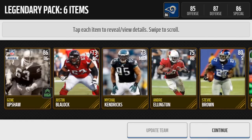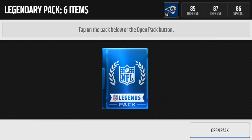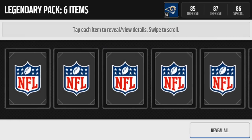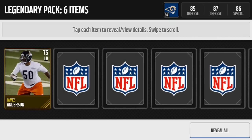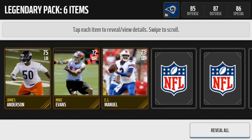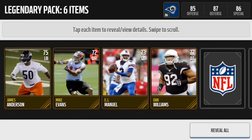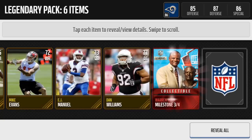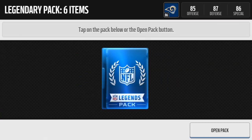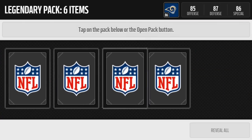Let's go ahead and go to the next pack. I did upgrade my team there, but I'm going to sell them after. The next pack, we get James Anderson, Mike Evans — nothing too solid so far — E.J. Manuel, Dan Williams, a Warren Moon milestone number three, and for the final card we get a Barry Cofield. Nothing too special from that pack.